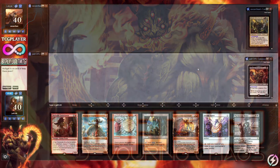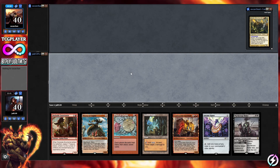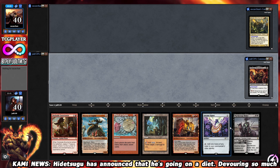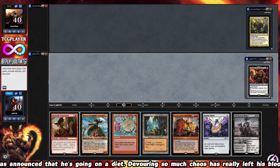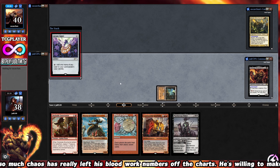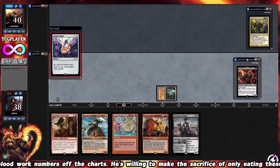Welcome to His-Suju Devouring Chaos. As far as our opening hand goes, we'll keep this one. We've got Ancient Tomb, Arcane Signet, and a Wheel of Fortune. We'll lead off with Ancient Tomb, take two damage, get the party started, drop Arcane Signet, then pass the turn to our opponent who is playing Marath, Will of the Wild.